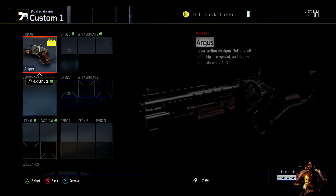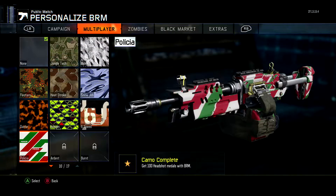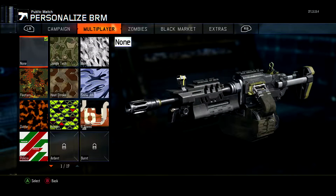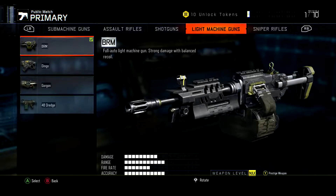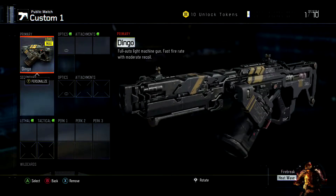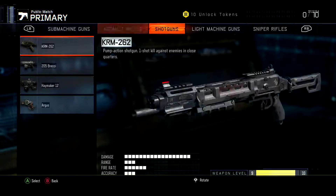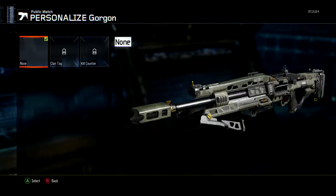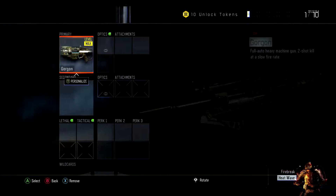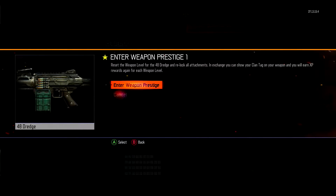Moving on, light machine guns — same thing. I have all the one-shot one-kills for the LMGs. That's the BRM, the Dingo, the Gorgon, and the 48 Dredge. So I've completed all of the challenges for the LMGs.